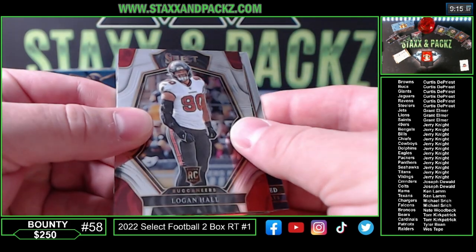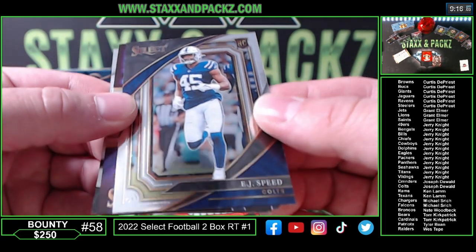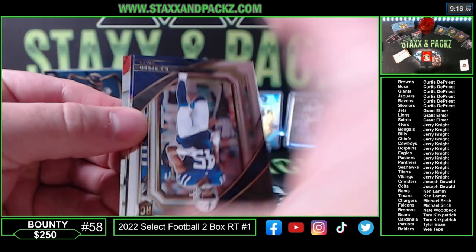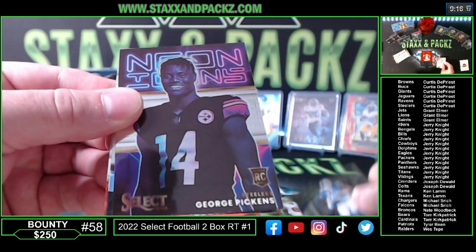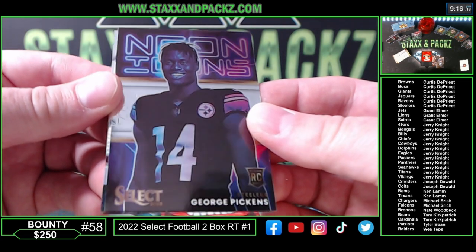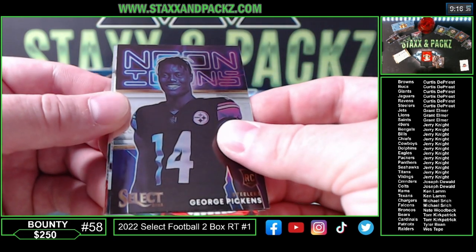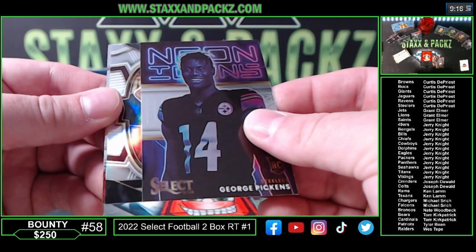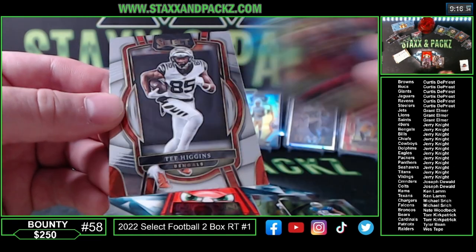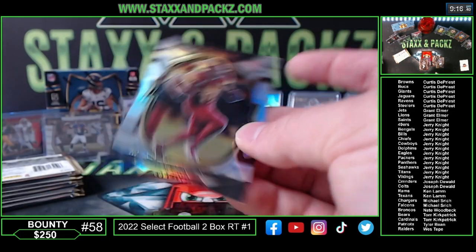Logan Hall rookie for the Bucks. There's the suite level — EJ Speed for the Colts. And we got a neon insert of George Pickens. You guys seen his autograph? His autograph is one of the worst ever — I've seen a lot of redemption stuff coming back, it's just like a scribble, like one straight line. Steelers, Curtis. Silver Terry McLaurin going to the Commanders. On the back, T. Higgins. McLaurin is a concourse silver going to the Commanders.